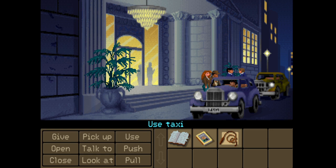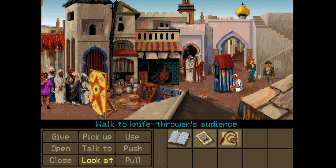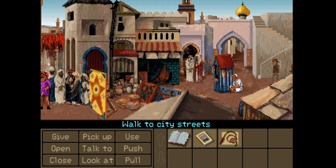Wait for me and we'll go to Algiers. Oh, look at this place - nice! We can go to a roof. There's a lot of things to interact with here - knife thrower, audience, a beggar, roof, city streets. We'd better not go out there, we'll just get lost.